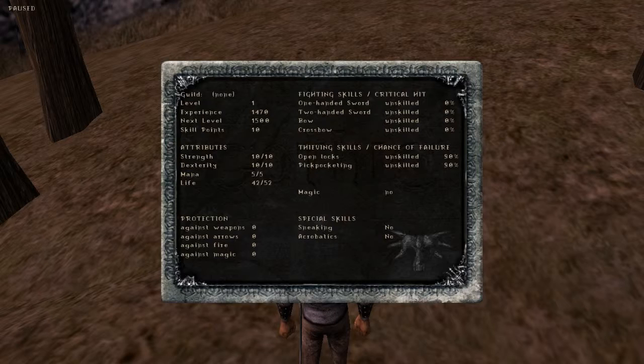Protection - heavy armor and some items give protection against different things. You can see protection categories: weapon, arrows, fire, and magic. They more or less explain themselves. Weapons are melee weapons, arrows are ranged weapons. Fire and magic are different types of magical damage - anything that's fire will give fire damage, and anything else will do magic damage.